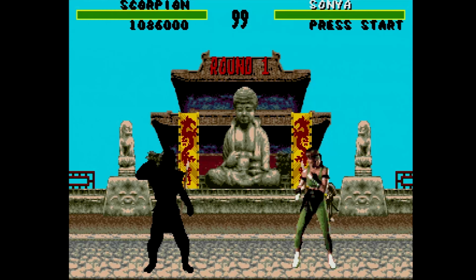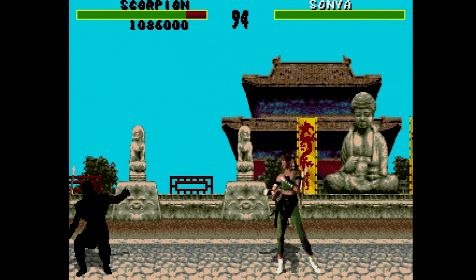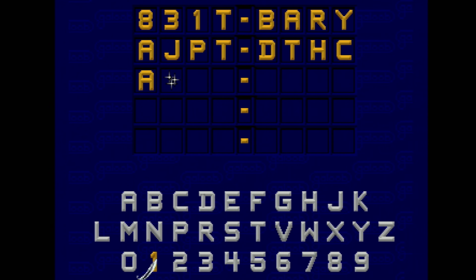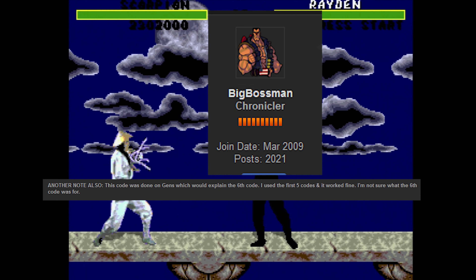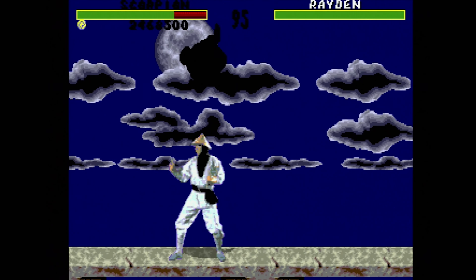Moving on — the Game Genie code for this I found on the same website, GameHacking.org, from the same user, BigBossMan. Now, let me note this: in the Genesis Game Genie, there are only five lines of code for you to enter, and this code actually has six lines. But according to this user, you only need five lines of code to make this work. You can use an emulator to use all six lines, but it's probably not necessary. So that said, let's move on to the next characters.